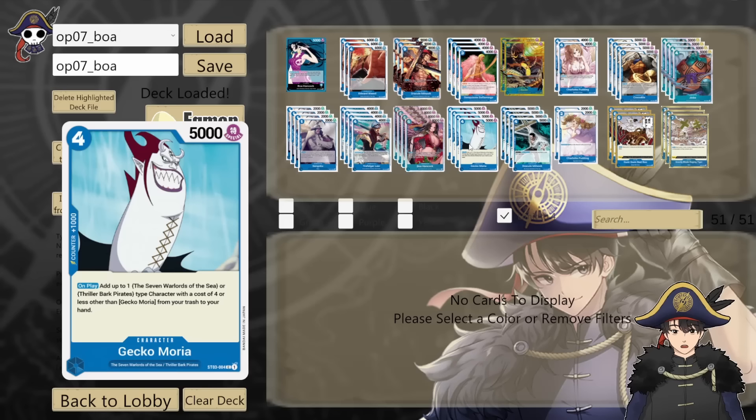Starter Deck 3 Gekko Moria — 4 cost 5k, 1k counter. On play, you can add a Seven Warlords or Thriller Bark Pirates type character with a cost of 4 or less, other than another Gekko Moria, from your trash back to your hand. If we're running the Seven Warlords package, we need to run this card — it recycles a bunch of our 2k counters. Another strong Jinbei play if you don't have Weevil in hand: counter your opponent's first hit with a 2k counter like Law, Mihawk, or Crocodile. It's basically a free counter because on your next turn you can play Jinbei into Gekko Moria and take that 2k back to your hand.